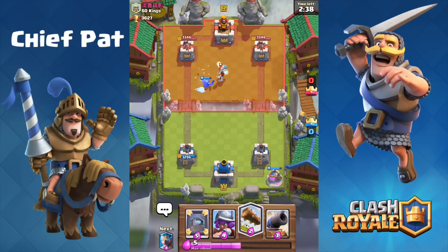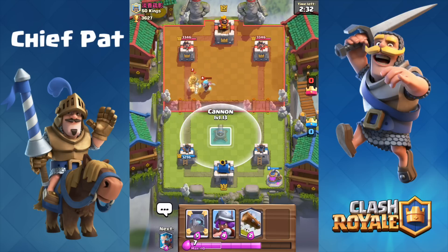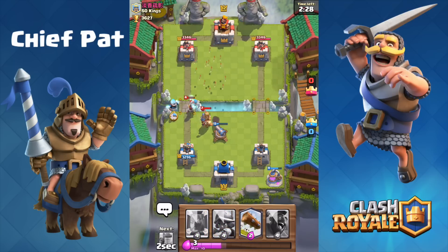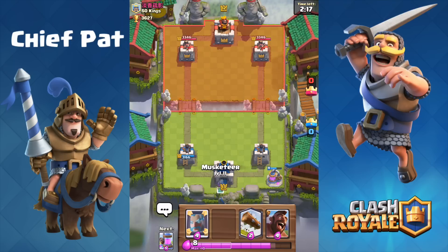Let's go ahead and let that mini PEKKA run down the lane. Looks like it's gonna hit that ice wizard just once, and he's got a prince that's gonna run down on offense. Seeing what I can play, I'm just gonna drop a cannon to help out. I'll drop the ice wizard on top of his ice wizard and that should be able to take him out. We should be able to hold on to defense right here, not gonna play anything in front of that prince. Since he played those arrows, I think we have a pretty decent elixir lead right now.